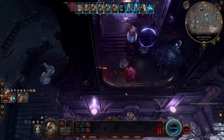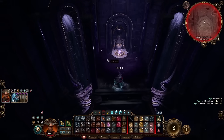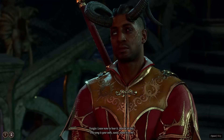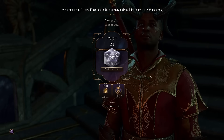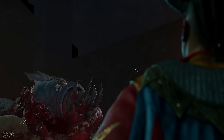I quickly solve the three trials of Shar and move on to challenge Yurgir. This fight is as exciting as it gets: I tell him to go kill himself — trust me bro — and he just listens. No wonder Raphael was able to trick this guy.